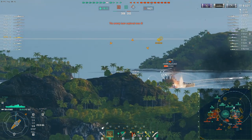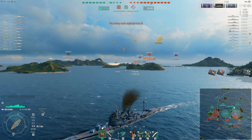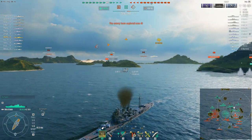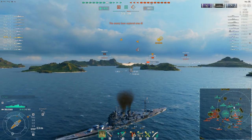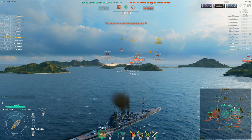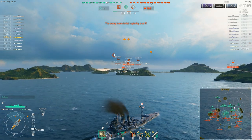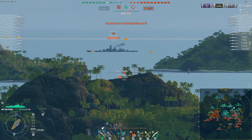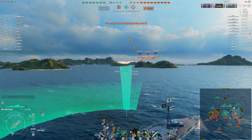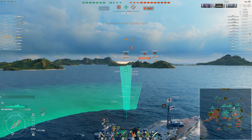It's incredibly stealthy — with the right captain skills and equipment you can get the surface detection range down to 9.1 kilometers. It's also got more torpedoes than the Myoko, coming equipped with quad rather than triple torpedo launchers, and the torpedoes have much more usable firing angles. Unlike the Myoko, which can basically only fire its torpedoes in the rear quarter, one torpedo launcher on each side of the Atago is actually capable of firing slightly ahead.